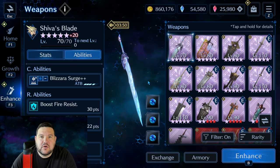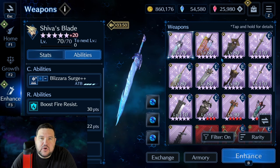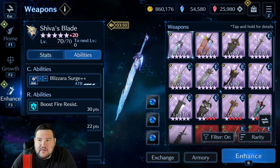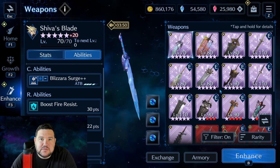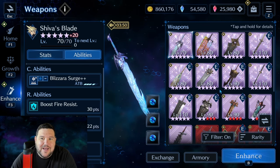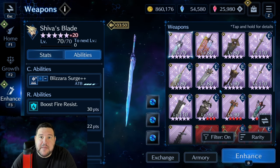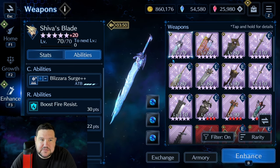Starting off, we're going to go over Cloud. The one thing I'll mention about Cloud is that he is notable for being a good physical DPS character. He also has decent elemental coverage, although some of his elemental weapons are a little bit outdated because he got them at the very beginning of the game. I'd be looking for stronger weapons down the line in some of these elements, but at the moment, mostly physical DPS.